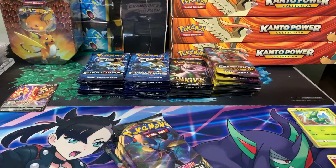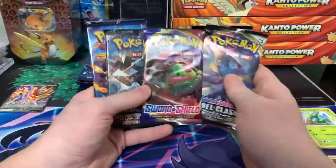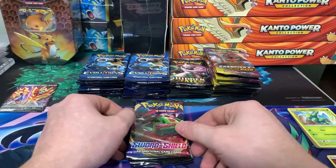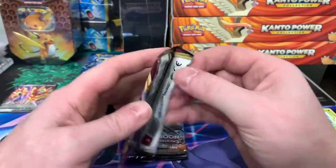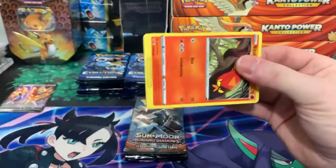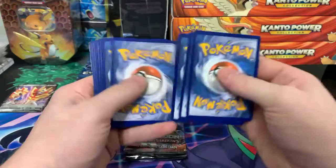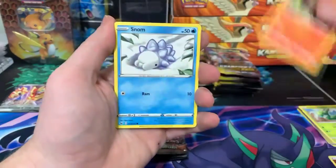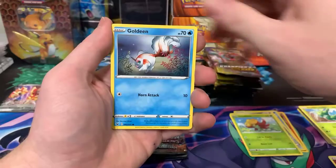Hopefully we can get something good out of it. I opened a bunch of Zamazenta tins a few months ago and didn't get anything. I don't really open much Japanese packs — I'm going to wait for Shining Fates to drop. I know a lot of people are loving Shining Fates and it's definitely a good set.